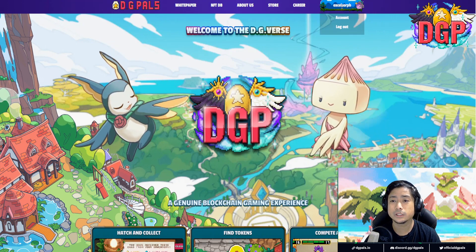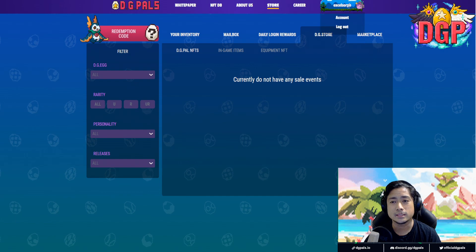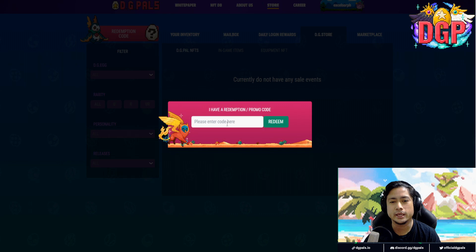Now, you would want to claim your eggs. Click on the username right there on the upper right, click Account, and then you see that pink banner right there with the DigiPals and the question mark on the egg. You just click that, and you click on your redemption codes.